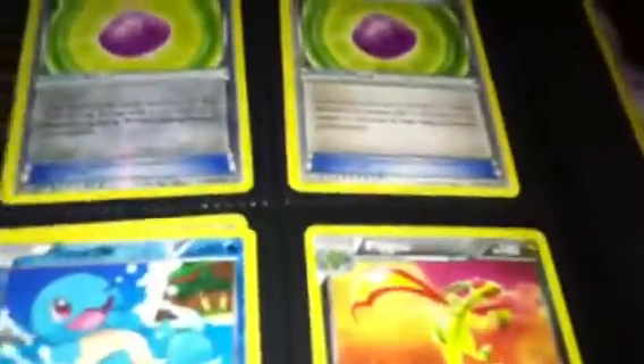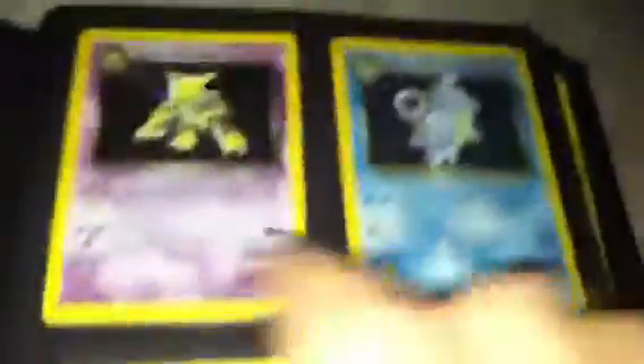I got Eviolite Reverse — I have two or three of these. I have a few of these normal ones. I have some from Noble Victories and some from Plasma Storm. Two Squirtle Reverses from Boundaries Crossed. Flygon Reverse. Dark Alakazam — I got this from a card trade or giveaway cube. I don't really collect old school cards, so I thought I'd just trade away or sell it.